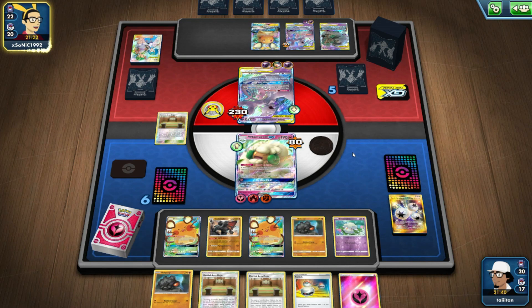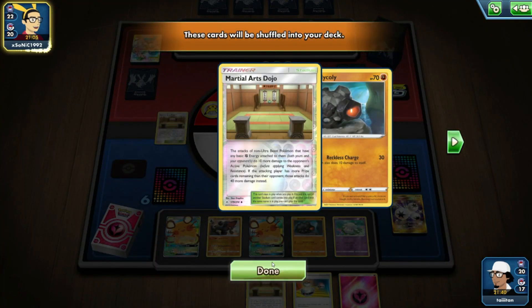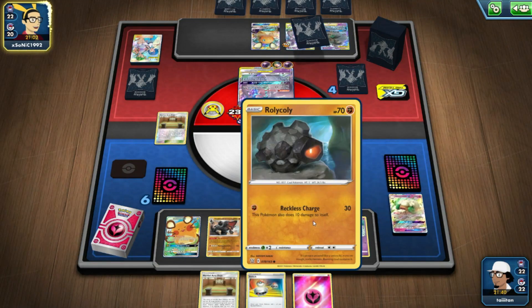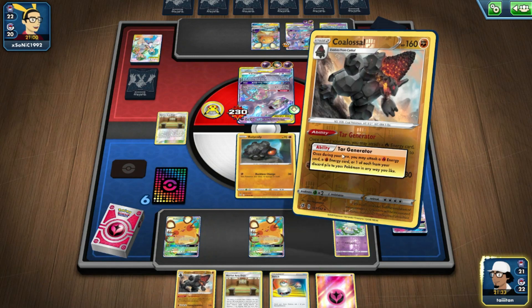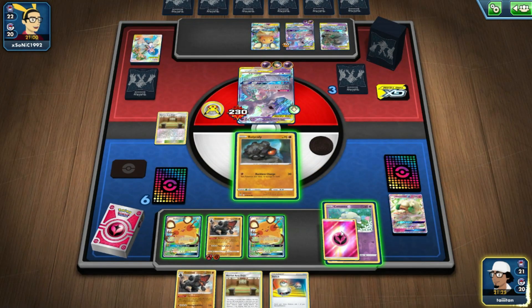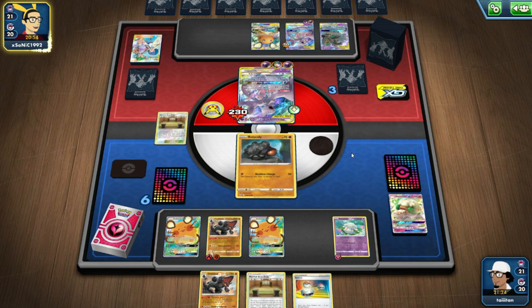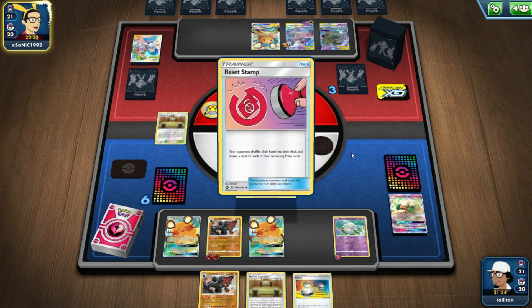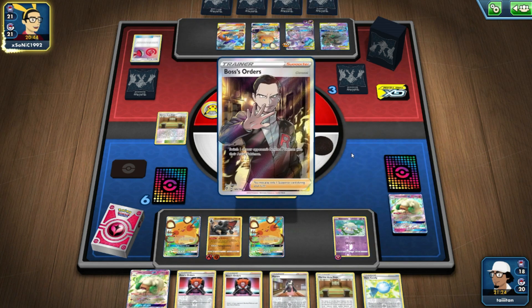The same problem with a lot of decks I've been making recently — Stage 2 Pokemon are just so hard. A lot of people obviously gun for Rare Candy. Of course we get tails again. Martial Dojo... of course that happens. I'm going to set up Coalossal. There's another Coalossal, so that's great. I need that Rare Candy ASAP. He's going for Reset Stamp — oh, he's going for Poltergeist!